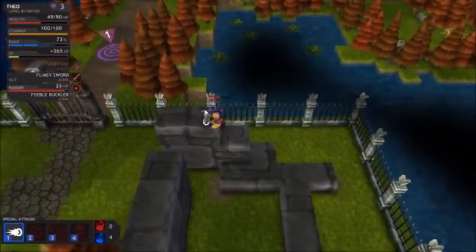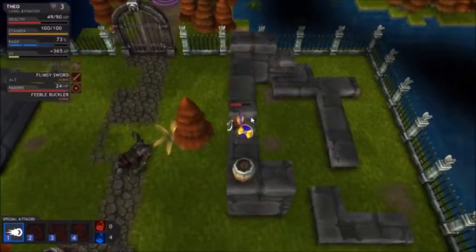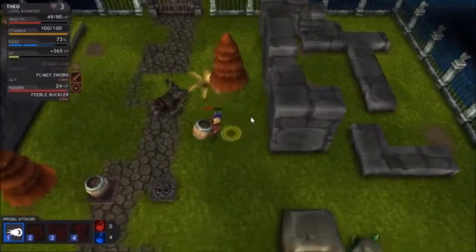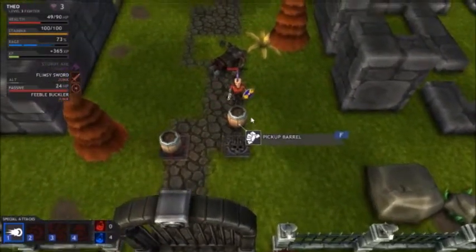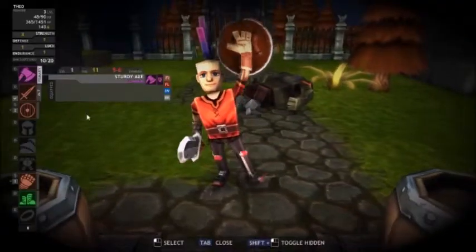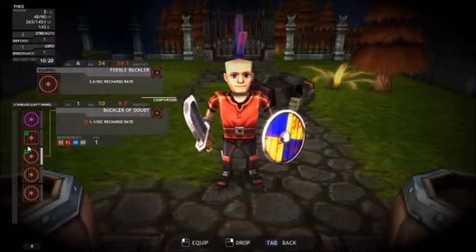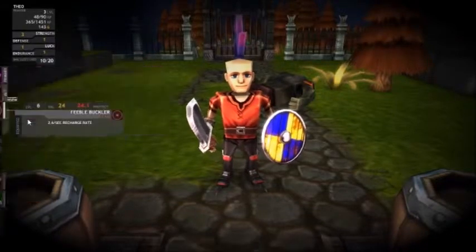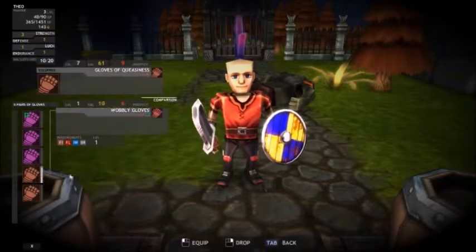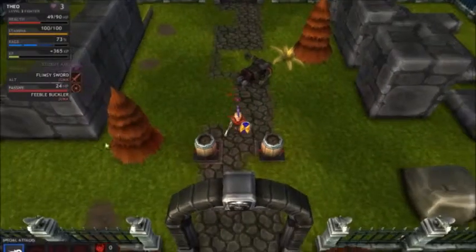I'm guessing the barrel was over here - yep, it is. Come here, I'm gonna take you down here and set you here. Before we move on, what all did we get? A couple new bucklers which are not as good, and I think a new glove - but once again, not as good. Moving on.